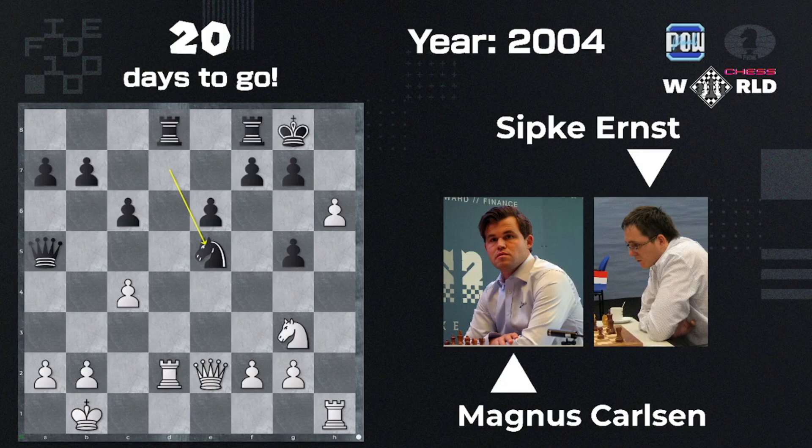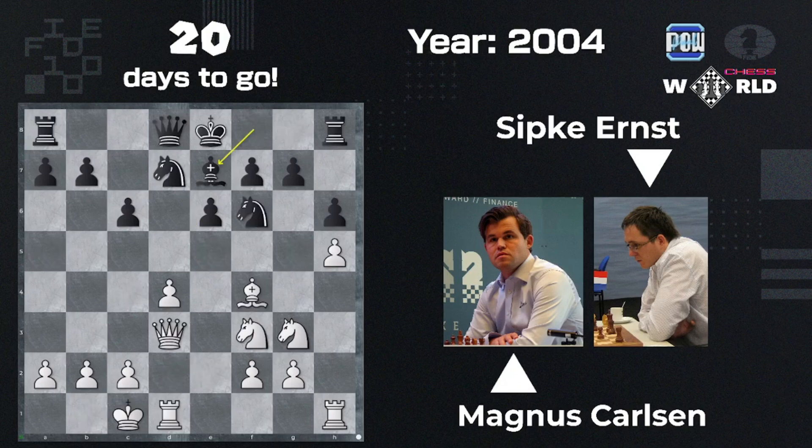We don't need to continue everything here because it's a bit too much. We're going to conclude the analysis here. After e4 and Queen a5, but in the Lugubovic and Anand game — I don't know how to pronounce that — it was Knight takes e4, and of course you have to take it back.